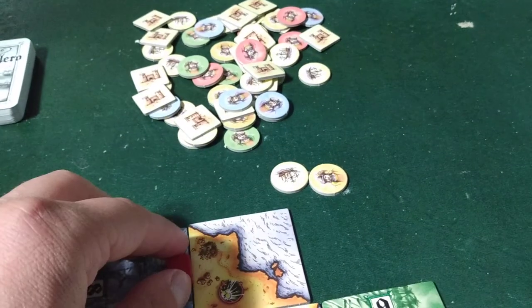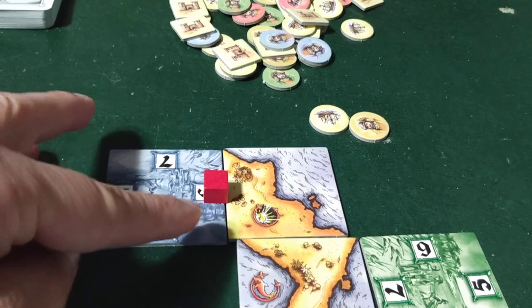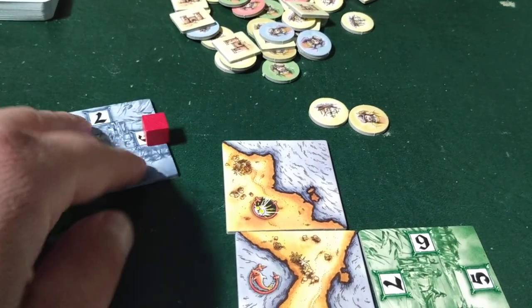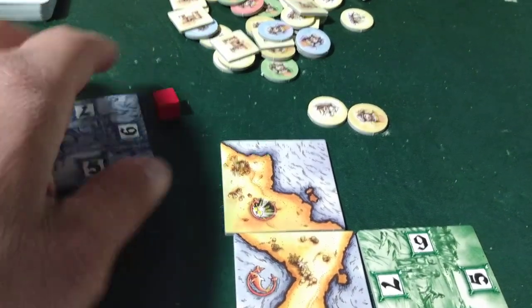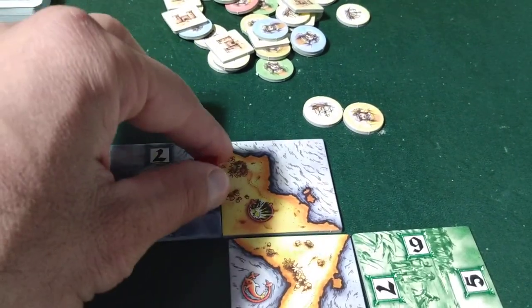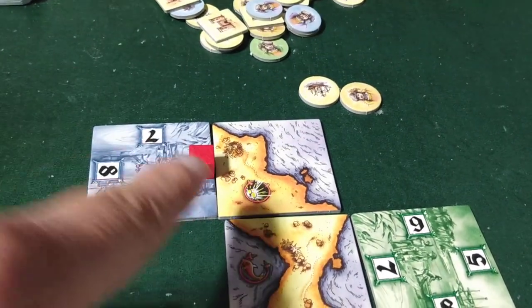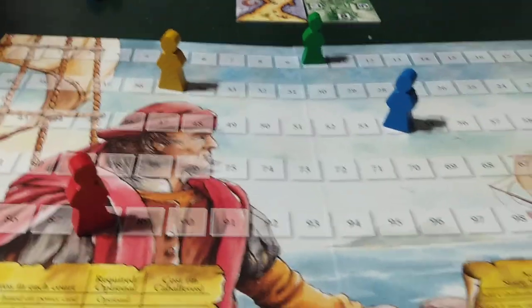You get your caballeros and you're gonna stack them in the tile. They're all different colors so you can determine who's who. These are gonna be your castles that you're putting on here — that's gonna protect anybody from trying to break in and gain control. They take away your caballeros and put theirs on. You get your meeples to keep track of score.